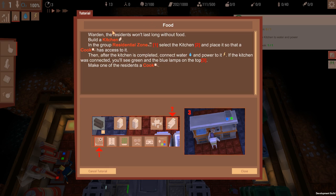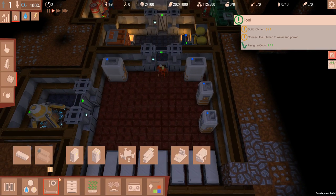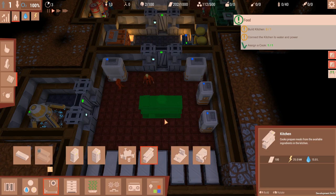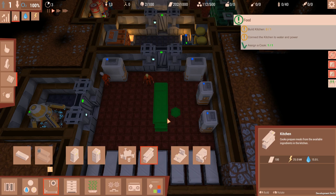Warden, the residents won't last long without food. Build a kitchen in the residential zone - select a kitchen and place it so that a cook has access to it. Then after the kitchen is complete, connect water and power. If the kitchen is connected you'll see green and blue lamps on top. Make one of the residents a cook. The residents are starving - but that's fine, the kitchen can go there.